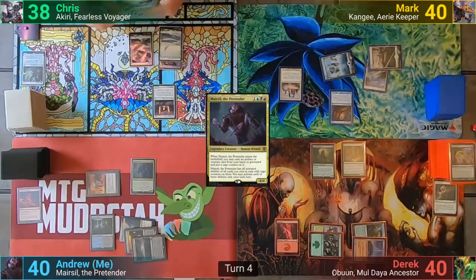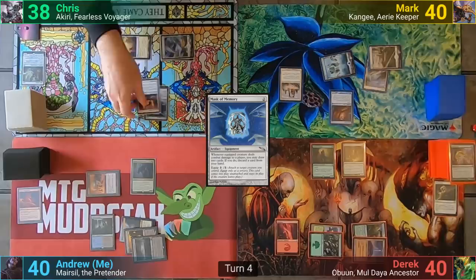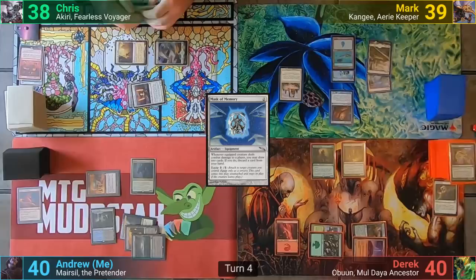Chris plays an Emeria of the Sky Ruins, which comes in tapped. He casts Mask of Memory and equips it onto the Stoneforge, thinking about attacking. He goes at Mark, who lets it through for one, and Chris gets the Mask trigger, drawing two and discarding one. He passes. Mark draws and plays an Island. Four mana gets him an Aven Windguide, and he keeps his fliers back as blockers, passing.